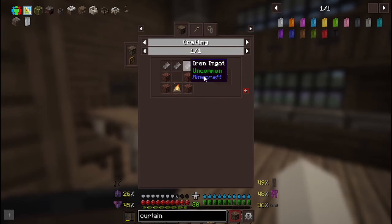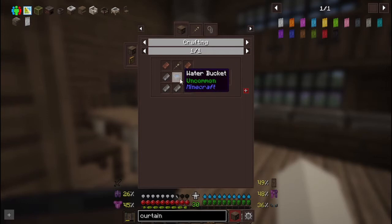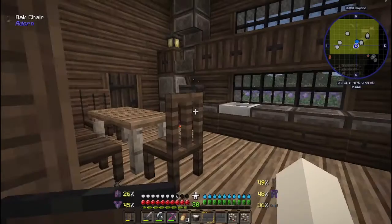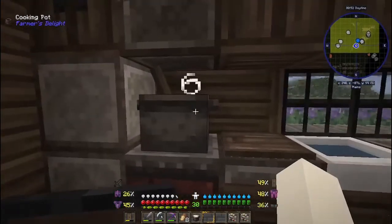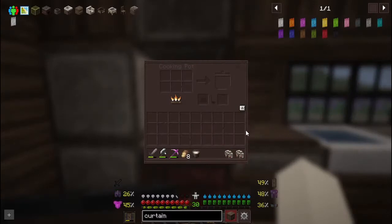If you place on top a cooking pot - which is iron ingots, water bucket, two bricks, and a wooden shovel - you get this, and in the future I might go over this item because it gets ingredients.